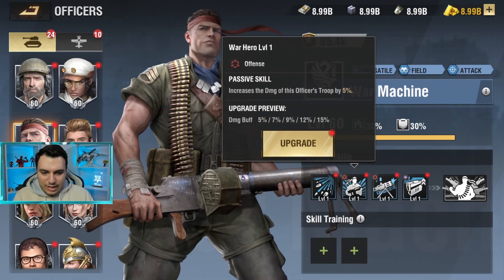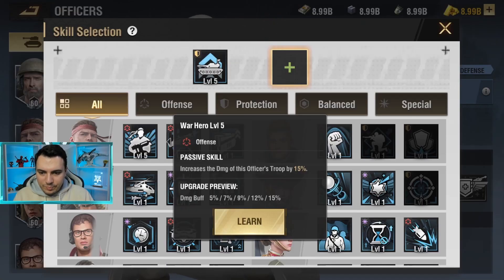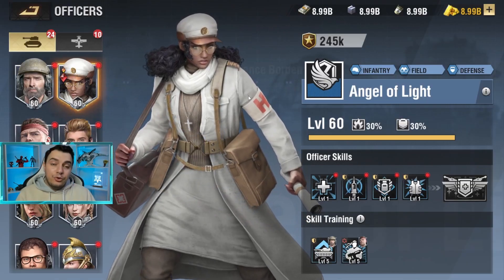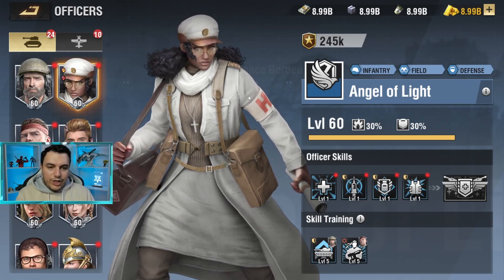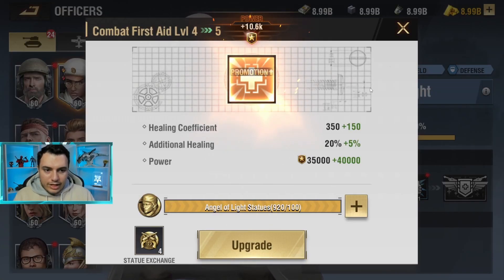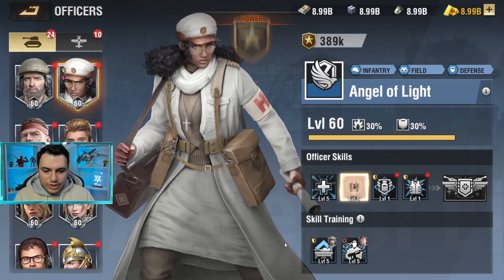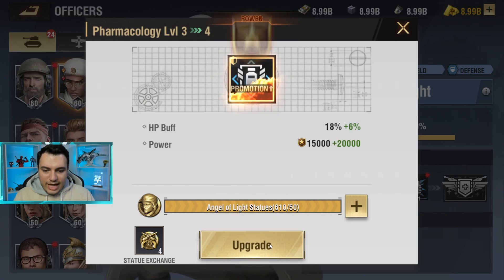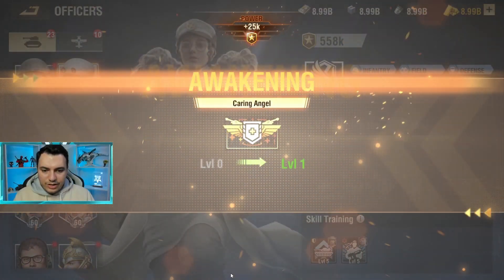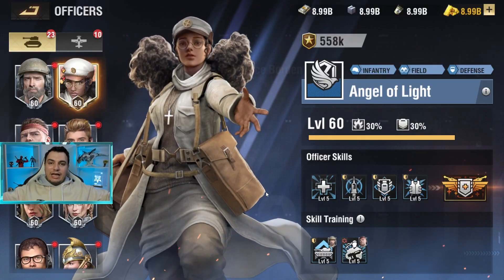For example, if we upgrade one of these skills and see how much power we can reach at maximum, and then place that on the officer — that's basically the maximum new officer power you can reach. When you max this officer out it will increase naturally, but this is already the maximum power you can achieve. With everything maxed out — all skills at level 5 and all trainer officers also fully maxed — this is the absolute maximum power for an officer.